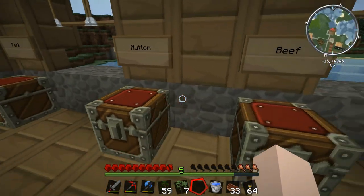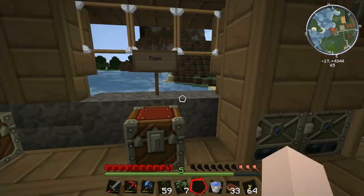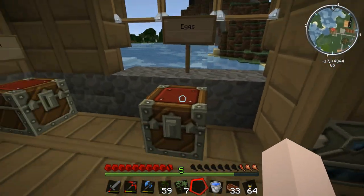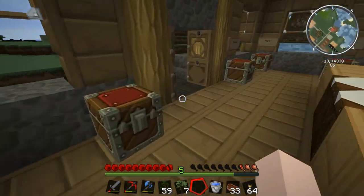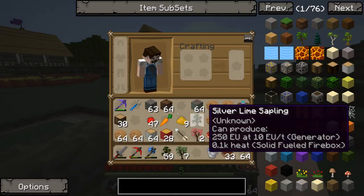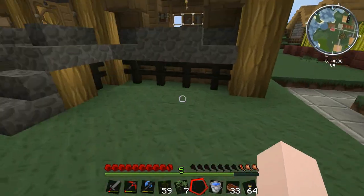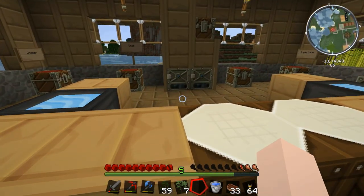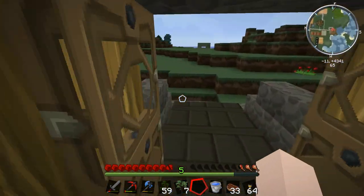I'll also need to breed the chickens and get some chicken meat, and the egg chest isn't full either. So I'm going to go around this episode, empty my pack first to get rid of the clutter, and then start filling up these chests with some of the cooler ingredients.